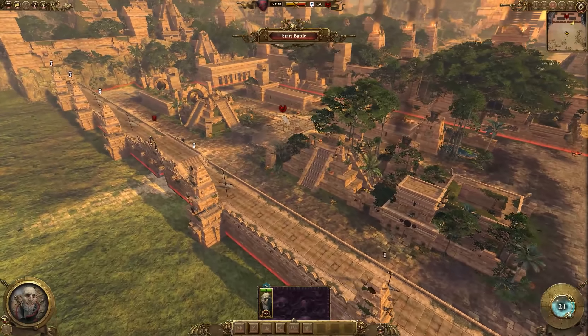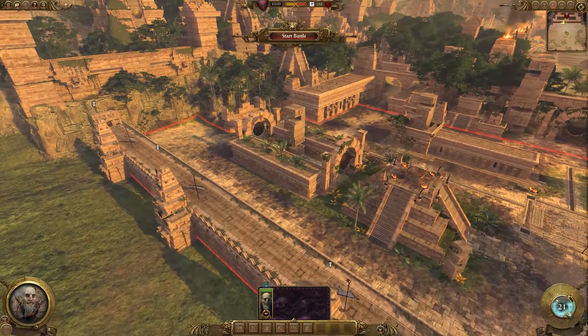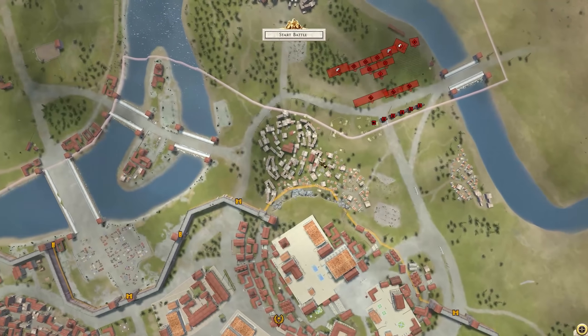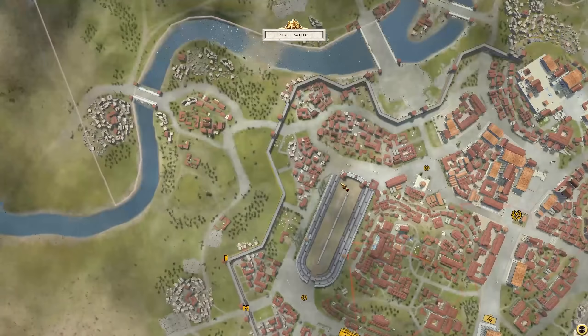They have succeeded at this in games before — Three Kingdoms has massive maps and it works just fine. Going back to games like Rome 2 and even Medieval 2, they have some massive sieges and the engine handles it just fine. So why can't we have massive maps and massive sieges in Warhammer 3?